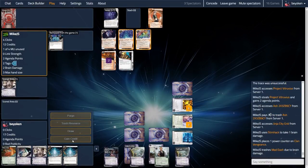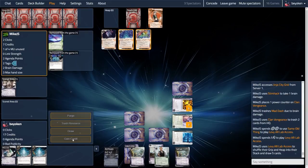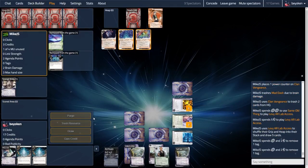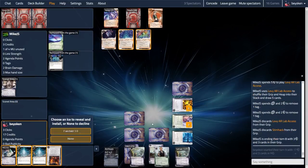Mike safely beats the Ash Trace, clears out my remote, and scores the double-advanced Vitruvius. This puts them on only one card in hand, so they really want to use their Levy by the end of this turn. I'm still trembling because if they run Archives, run R&D, and then go for the Apocalypse, they would have won the game. Instead they go for the Levy and clear the tags, firing Clan Vengeance before going for the Levy. Clan Vengeance hit one of my other Vitruvii.